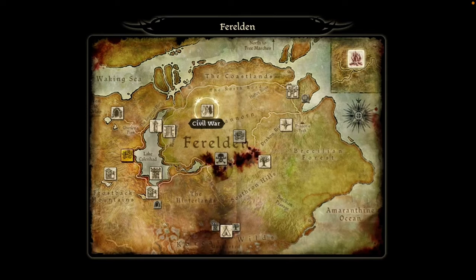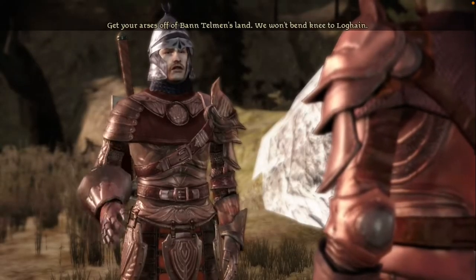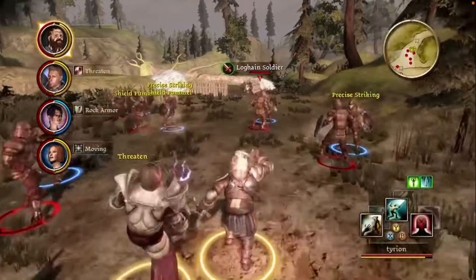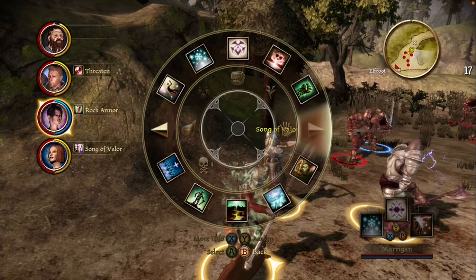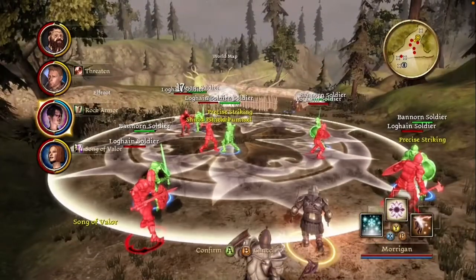The game starts off in a fictional land called Ferelden, where a group of evil creatures called Darkspawn are threatening to destroy the entire land and take over the world. You have been recruited into an order called the Gray Wardens, a warrior order, and your purpose is to try to unite the land and stop the coming horde. When you start up the game you can pick between one of three classes: warrior, mage, or rogue, and one of three races: human, dwarf, or elf.